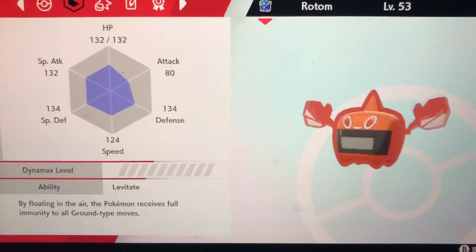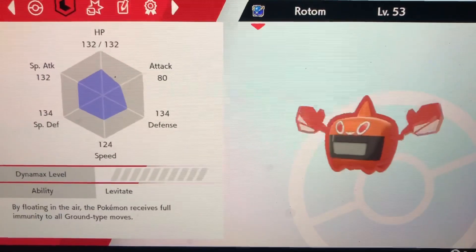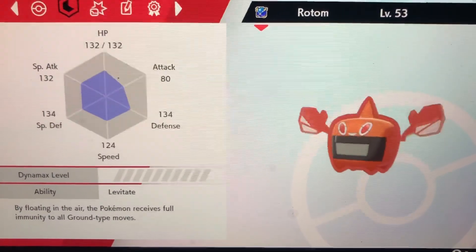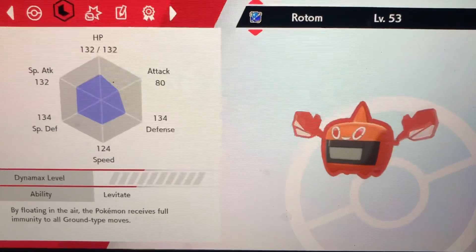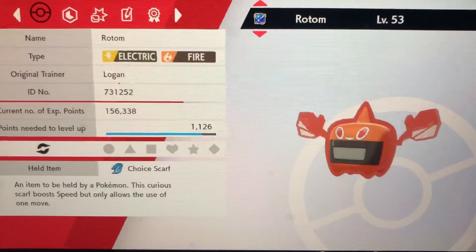The best ability is Levitate — I believe this is the only ability Rotom can have. Levitate makes Rotom immune to Ground-type moves, which is very useful, especially for a Fire-type like Rotom Heat.